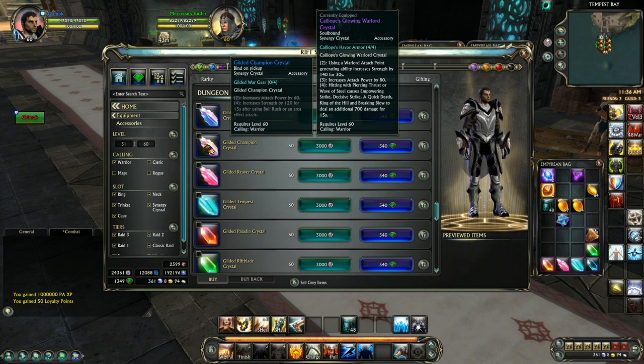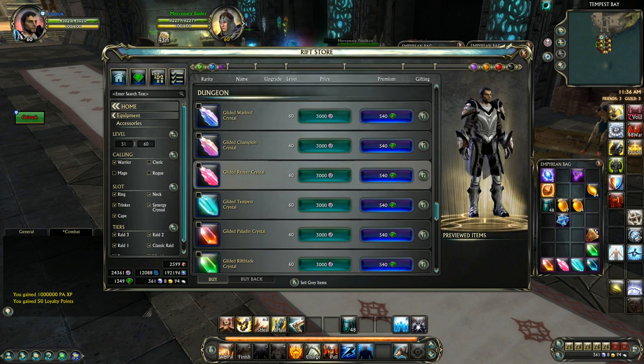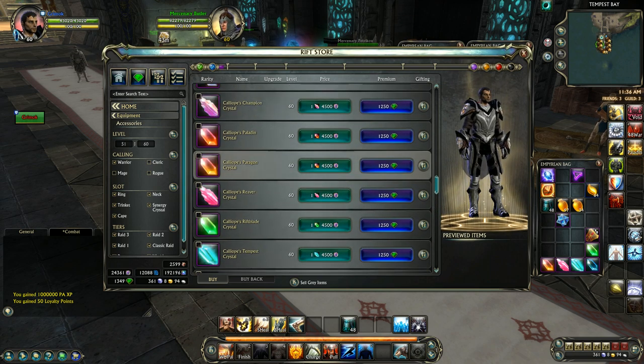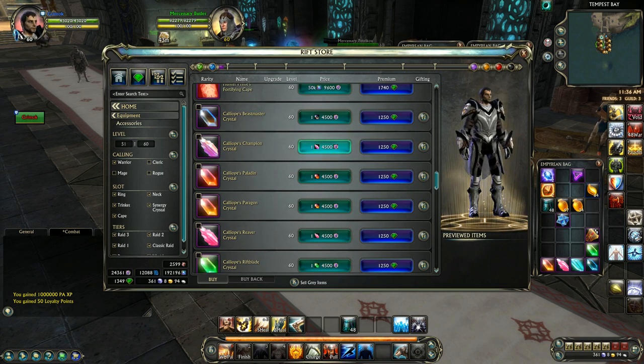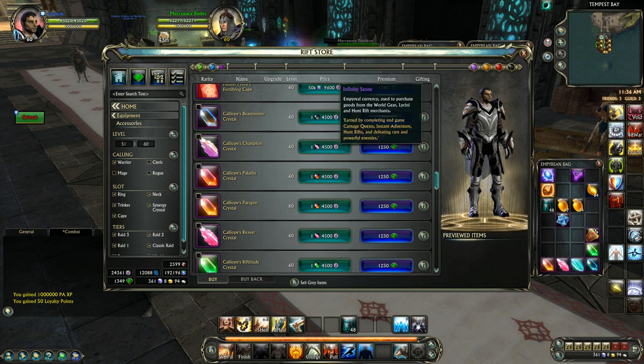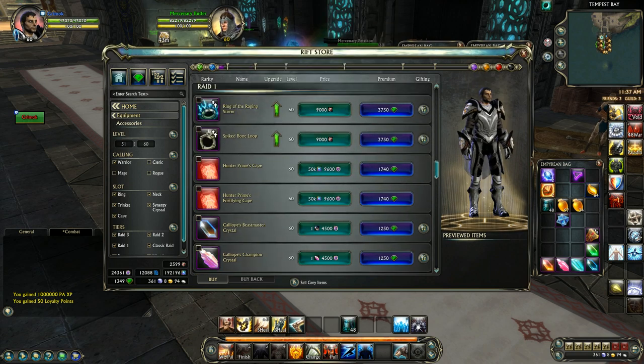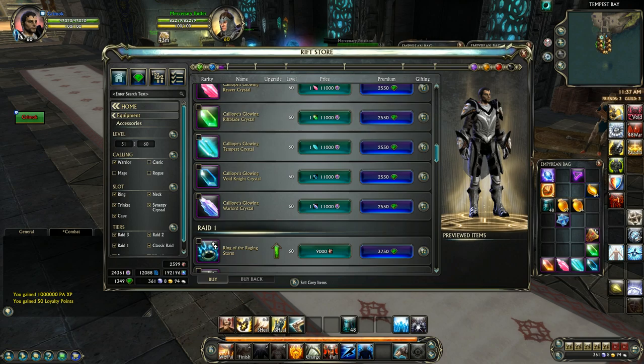Put the gilded crystal into your synergy spot. Once you start upgrading to Warlord gear - the next level up from Freelancer - you'll need to upgrade your crystal to the next tier. This Champion one requires the Gilded version plus 4,500 Infinity Stones. None of its bonuses will work unless you have Warlord gear, so if you still have all Freelancer gear, keep the Gilded crystal. If you upgrade prematurely, you won't get any bonuses. Then you can go up to the Glowing versions once you get into Myrmidon gear.